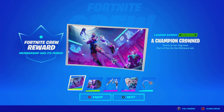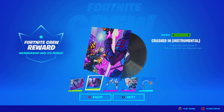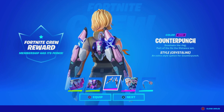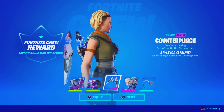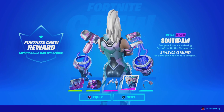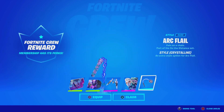We got the Champion Crown Loading Screen, which looks like this with the new style for the skin. We have the Crash Den instrumental music, which is literally the one you guys heard right now but without the voice, obviously. We got the Concert Punch Crystalline style for the Bagling, which looks pretty clean. And then the brand new Crystalline style for the Southpaw skin, which is the Crew Pack — that looks pretty neat and sick. I like it.